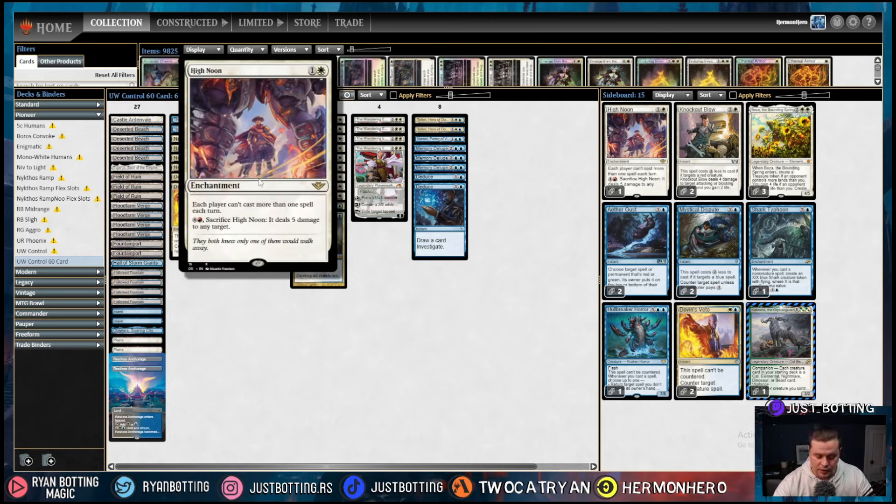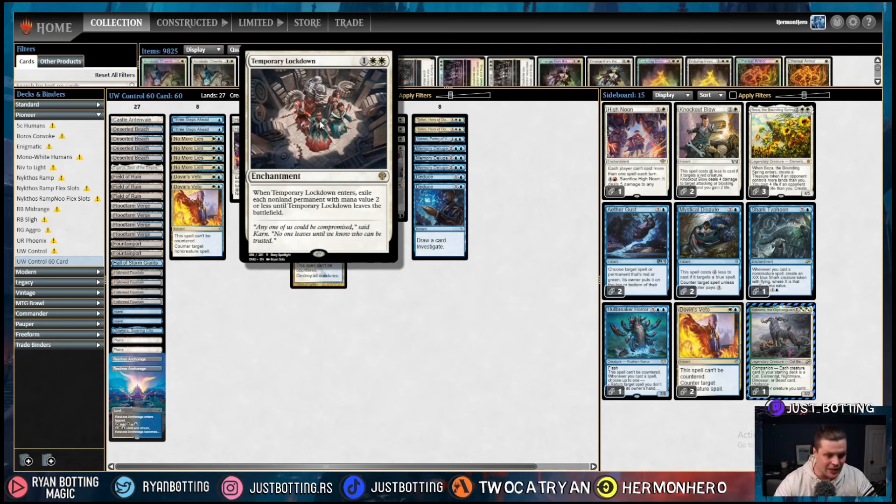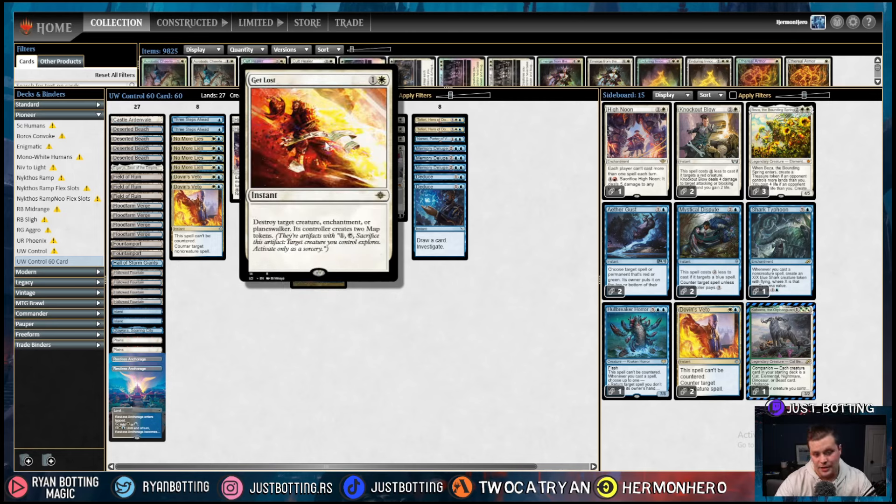We're playing two High Noon. This is very good against the Phoenix deck and the Slickshot Showoff decks, and also pretty good against Monogreen with them plotting Outcaster Trailblazers and things like that. This is our removal suite. We're playing two Temporary Lockdown, which is very good against aggressive decks and against the Sacrifice deck. We're playing two Get Lost — pay two mana to destroy target creature, enchantment, or planeswalker. The controller creates two maps. Having decent instant-speed removal is awesome, and normally we don't care about the maps we're giving our opponent.